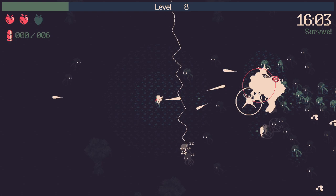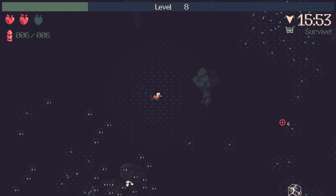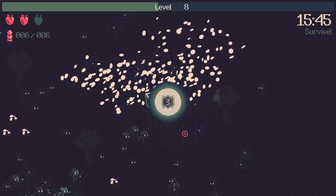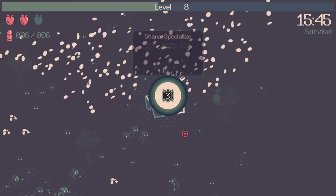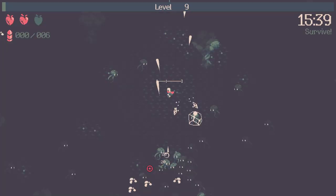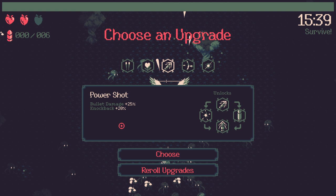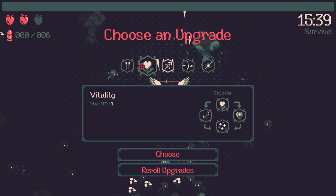Something a little strange: if you bump into trees you kind of bounce off them and you get iframes — a few seconds of invincibility — which I think is odd. Specialize means the next upgrade is triple the effect, so we have to be very careful about what we take. I'm kind of tempted to just take Projectiles +1 and see if that gives me three — yeah, it does. Hell yeah, give me all that HP.